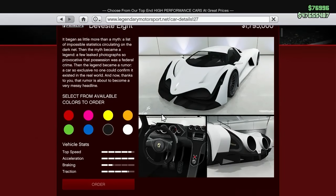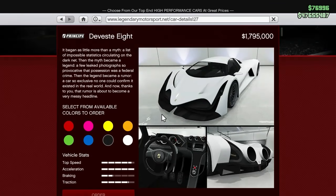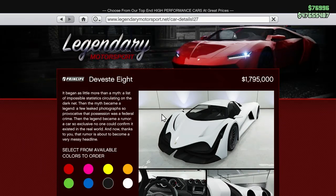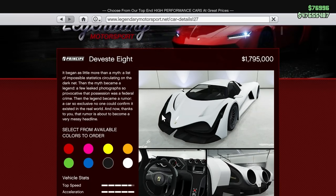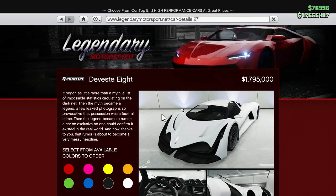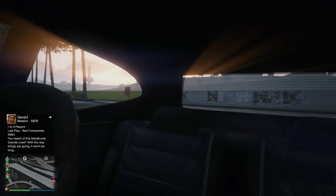Coming in at number 2 it is the Deveste Eight. Me and the boys have a rule — none of us will ever buy this car, it's just a car-guy thing. It is a concept vehicle, though I think one or two exist in real life — you've probably seen it on TikTok or YouTube being driven in Dubai. The top speed is 131.8 miles an hour — only 0.8 more than the Banshee. It's about $1.8 million. Definitely don't buy this car, but that's number 2.